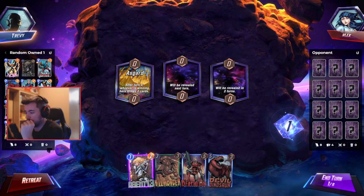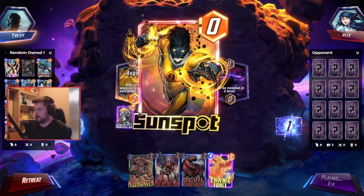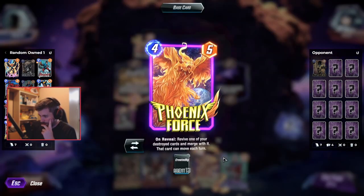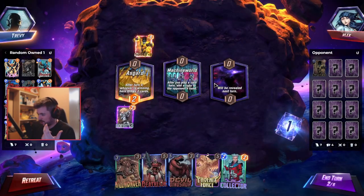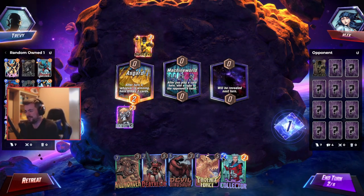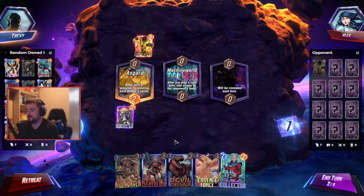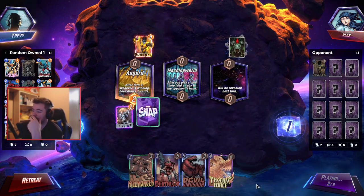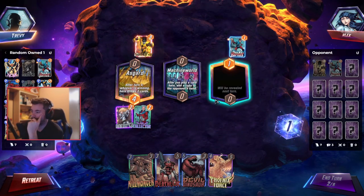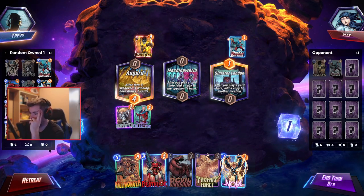Two cards. I want to start with Agent 13, maybe get some lucky cards. Ooh, Phoenix — I've never actually used this card yet. 'Revive one of your destroyed cards.' I'm not using a destroyed deck... actually I am, what am I saying? I'm an idiot. I'm pretty sure I'm using a destroyed deck. Okay, I'm just going to place here so I can draw two more cards to help Devil Dinosaur.